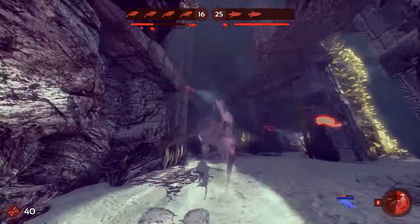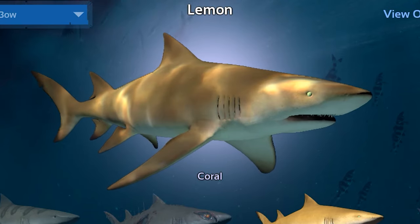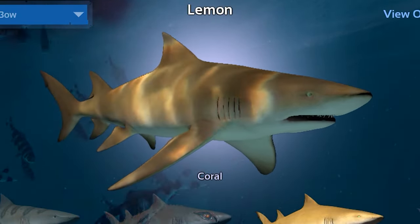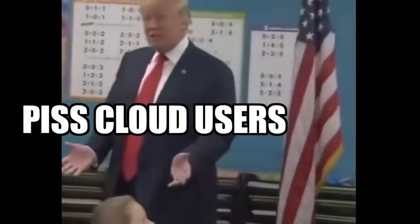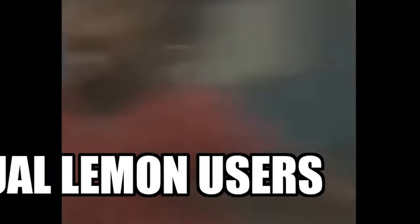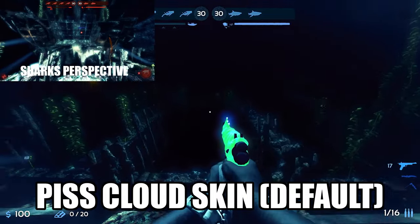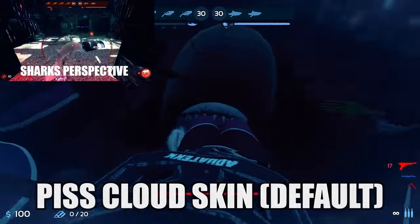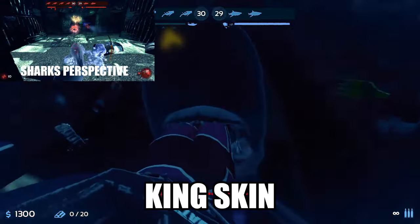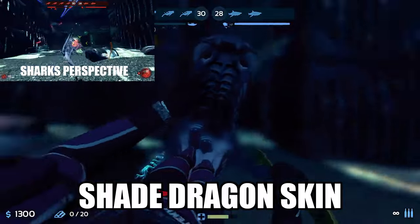Also, very quick PSA: do not ever use the default piss cloud skin. It is so bad because you'll be spotted a mile away. Here's some side-by-side footage of the piss cloud skin versus the king skin versus the shade skin. They are so much more hidden than the piss cloud skin. Just don't use it ever.